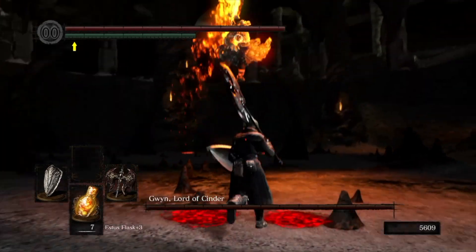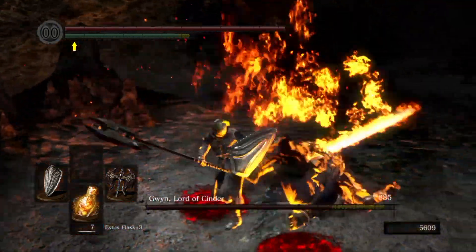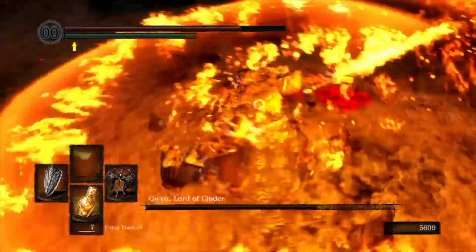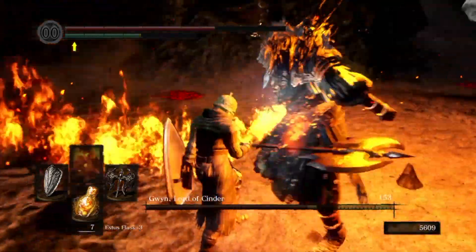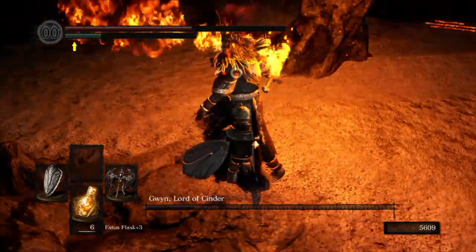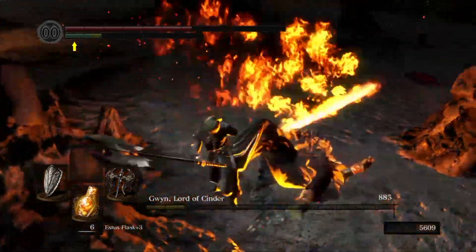Number 7 is Gwyn, Lord of Cinder. Can you parry? If so, then this fight is relatively simple. If you can't parry, learn to do it, because Gwyn is absolutely brutal if you face him the old-fashioned way. Even if you don't have much parrying experience, it's really not that hard to learn. Gwyn's attacks are highly telegraphed, giving you plenty of reaction time, and even on my first playthrough I beat this boss on my third try. Considering I hadn't used parrying for anything prior to that, this boss can't possibly be that challenging. It is certainly epic regardless.